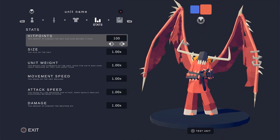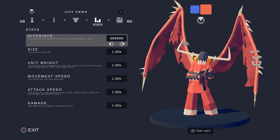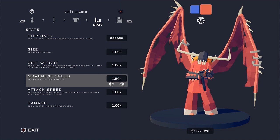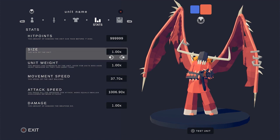Stats - this is where we get to have a lot of fun. Let me just add a few nines there. Size we don't want to change. Movement speed - I'll be back after a lot of clicking. There we go, that looks good doesn't it.